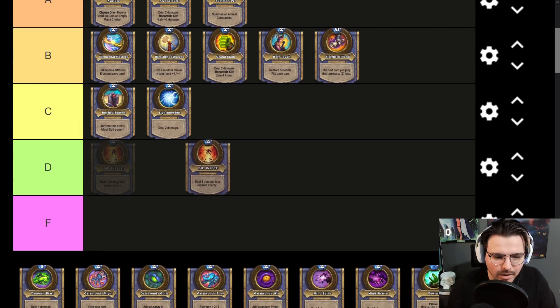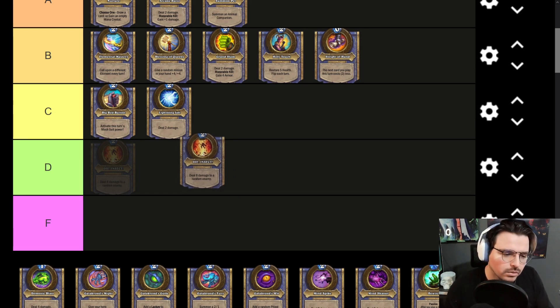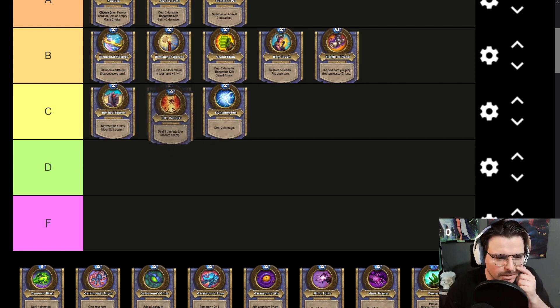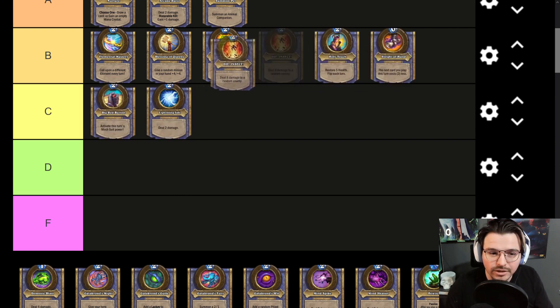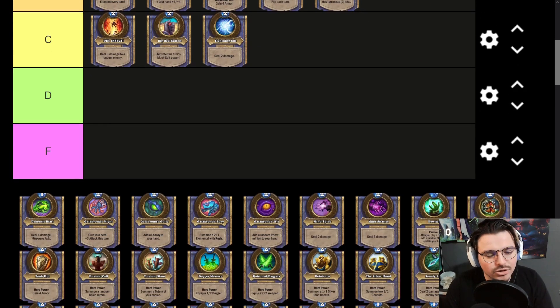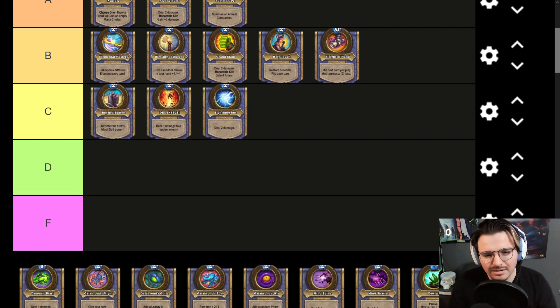Die Insect is the Hero Power from when your Hero is replaced with Ragnaros. Dealing 8 damage to a random enemy is roughly a 3-mana effect, but there is some randomness — it's not very consistent. It might not be B tier. If your enemy just floods the board, this becomes a useless Hero Power. It might even be worse than Lightning Jolt, but we'll leave it here for discussion — kind of a niche C tier.